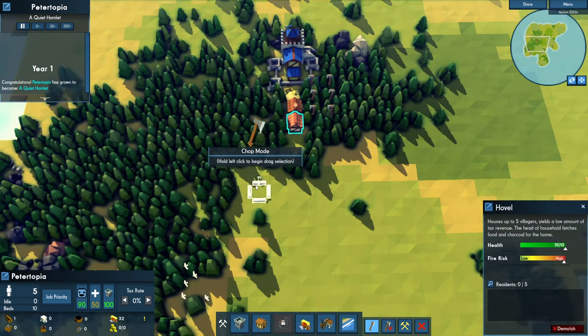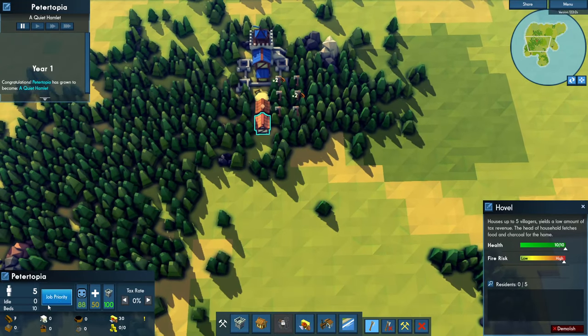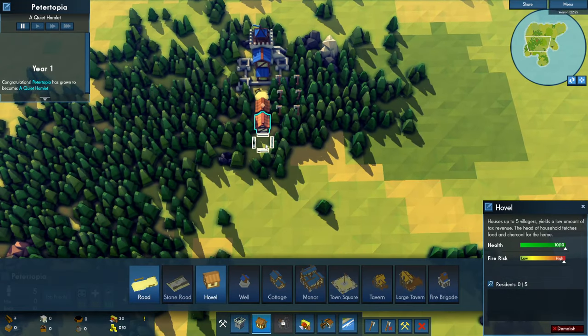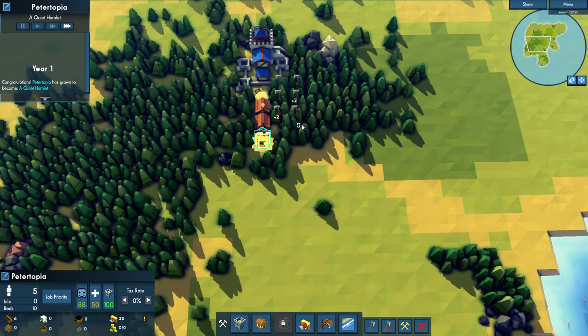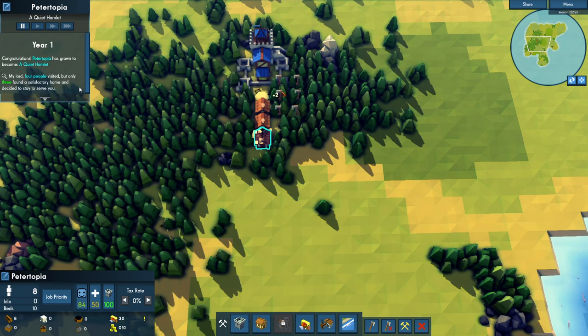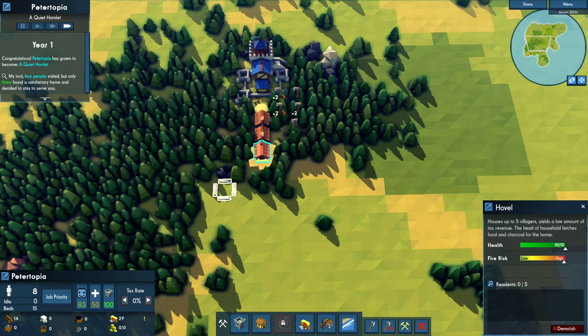We're going to chop down some more wood. As soon as we get up to five, we're going to start building another hovel. We're going to get a wave of settlers any second. There we go — that's what we wanted, we had those two built. We got three more people, so now we have eight instead of only five, which is a big deal at the beginning. And we're getting wood as we go.